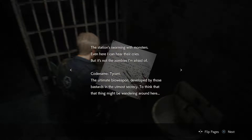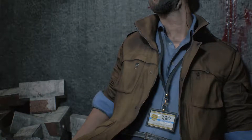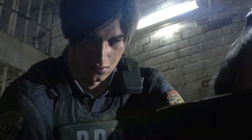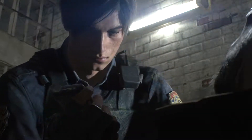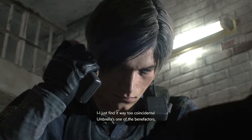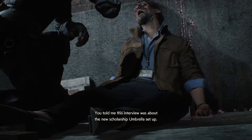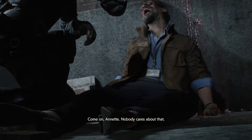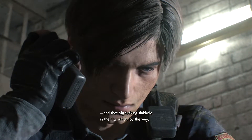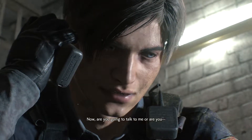It's not the zombies I'm afraid of. Code named Tyrant - a weapon developed by those bastards in the utmost secrecy. Think they might be wandering around here. Chance they've ordered it to wipe out the witnesses. Yes, looks that way Mr. Ben. You got a type recorder. But that doesn't explain the rumors about the orphanage - I just find it way too coincidental Umbrella's one of the benefactors. They want to know about the G-Virus. They want to know about that big sinkhole in the city - which apparently goes straight to their underground lab. The interview is over.